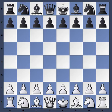Good morning, everyone. Today is a fantastic game from the Dortmund Super GM Tournament 2013, with the white pieces KD Nidich, and with the black pieces Igor Kenkin, rated 2605 at the time.